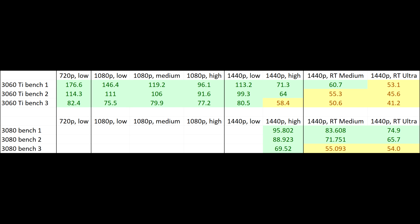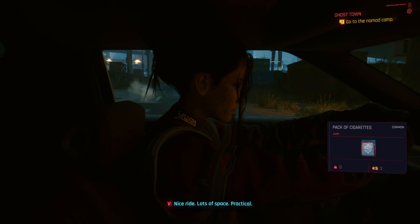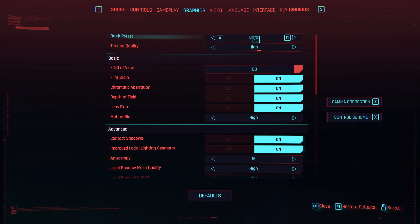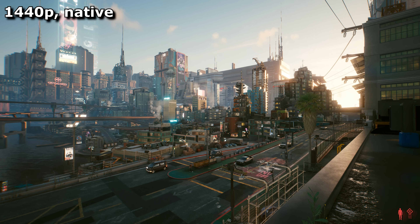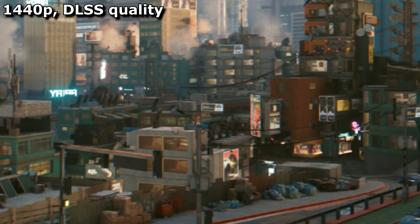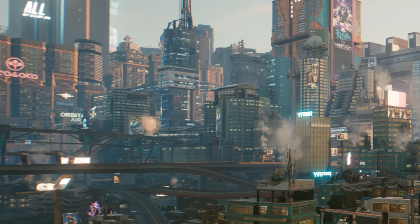Last, I tested the new GeForce 3060 Ti and 3080. You'd expect these to perform well, and they really do — but even with these you still have to make a choice: raytracing or no raytracing. Without raytracing, both are 1440p monsters. Even the 3060 Ti handles the game at ultra-quality 1440p at playable framerates, and that's before enabling DLSS. Enabling DLSS, which you really should, puts the game comfortably above 60 FPS for the most part. I'd also recommend adding some sharpening — DLSS quality looked detailed enough, but felt less contrasty than native, which a bit of sharpening sorted out nicely.